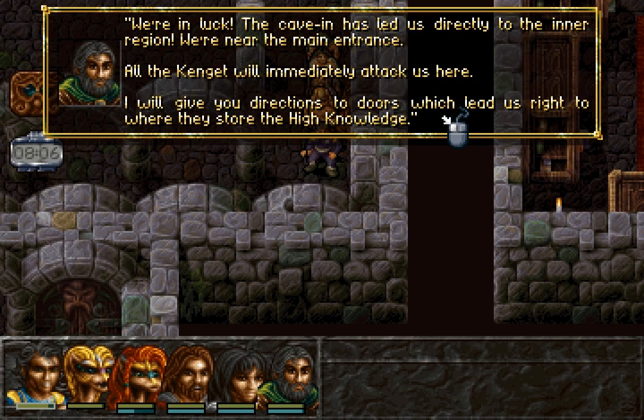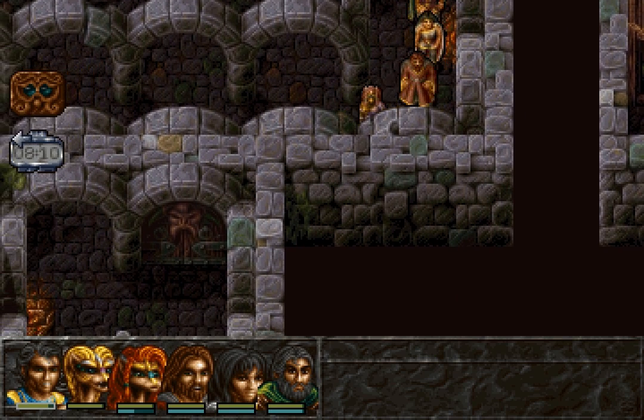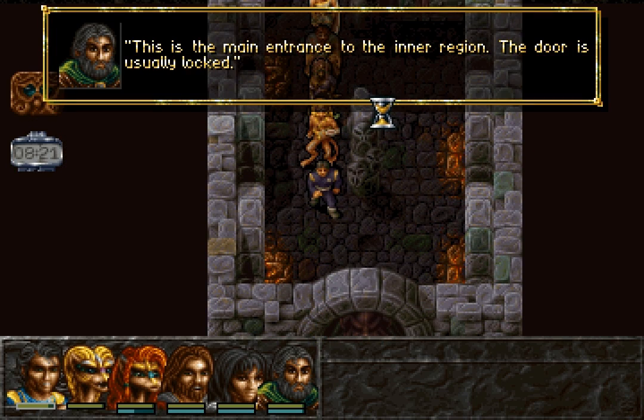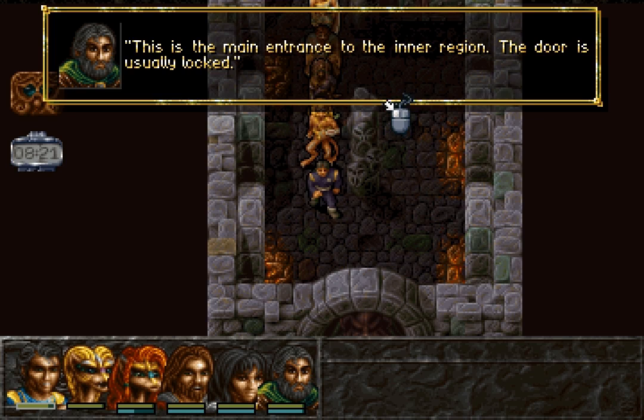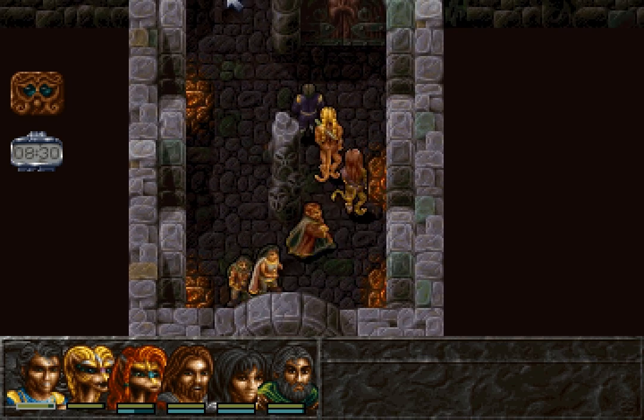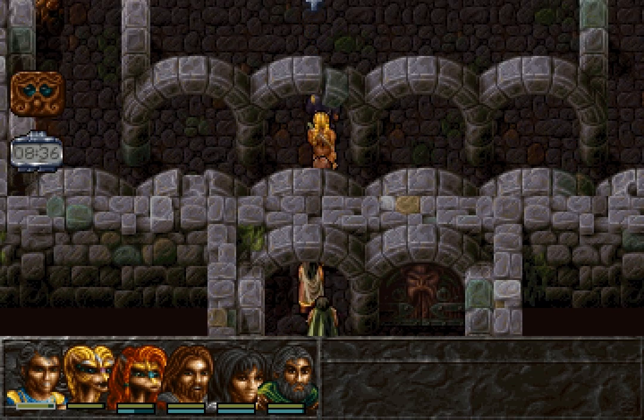I will give you direction to the doors which lead us right to where they store the high knowledge. We don't want to go south to start with, because south doesn't lead to where we want to go. This is the main entrance to the inner region. The door is usually locked, and today is a usual day — the door is locked, and we're not given an opportunity to unlock it.